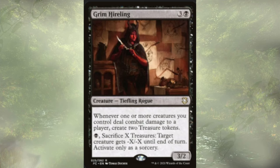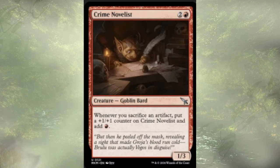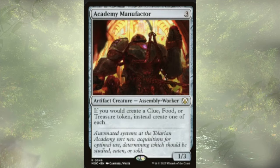Grim Hireling — whenever one or more of our creatures deal combat damage to a player, we create not one but two treasures. We could also pay black and sacrifice treasures to basically wither an opponent's creature — we can only do it at sorcery speed, but still pretty strong. Wouldn't be a Treasure Matters deck without Dockside Extortionist. We don't really have a ton of ways to abuse him, though he does pair well with Delina, Wild Mage. Crime Novelist — whenever we sacrifice an artifact, we get him a little bigger and we add red mana, so now our treasures are effectively tapping for two, and we're pretty happy with that. Last up is Academy Manufactor — if we would create a clue, food, or treasure, we instead create one of each. This deck doesn't have ways to create the other two, but it is creating a lot of treasures, so we may as well make some extra food and clues to go with it.